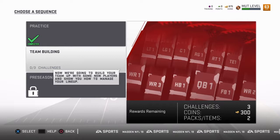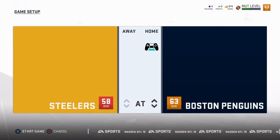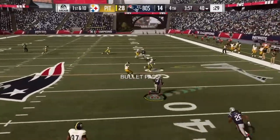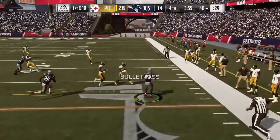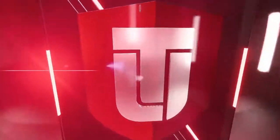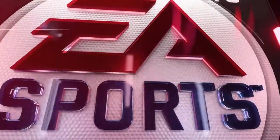Alright guys, so we have completed all the practice challenges. Now we're on to the team building challenges, and for this one we have to pass for five more yards on the first three plays. So this should be pretty simple. Let's hike it up — you're open, all day, Odell Beckham Jr. Hit him with the back juke. I did that way too early, but I got enough yards there. That gets it done and we completed on try number one, and we move on to the next challenge.